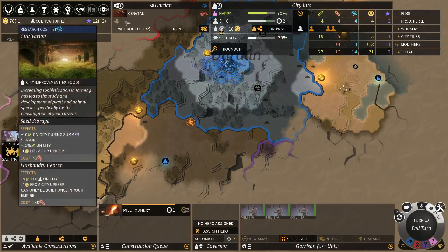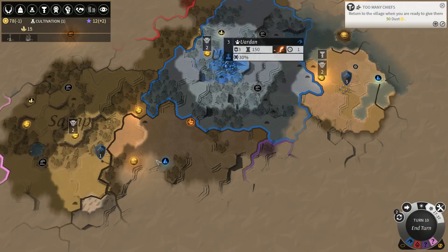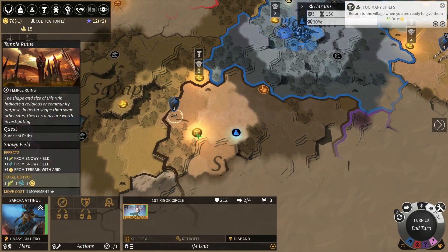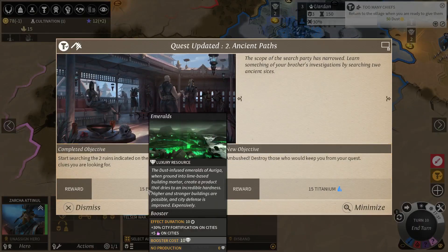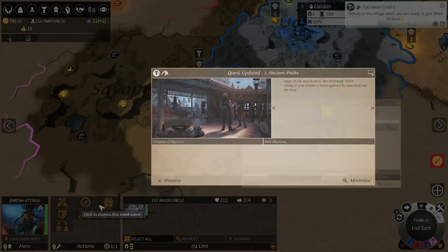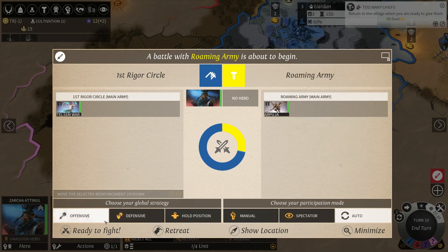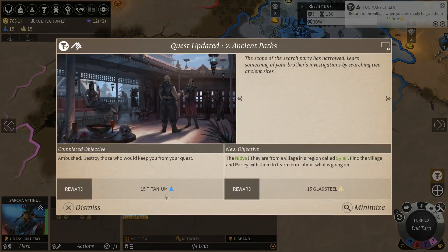Next turn we're gonna have cultivation. All right, let's see what we get here - Temple Ruins. We had 15 emeralds and we have to defeat those guys for 15 titanium, which is pretty easy. We're just gonna do auto-fight. That's just a little bit of damage that we took. There we go, 15 titanium for me.